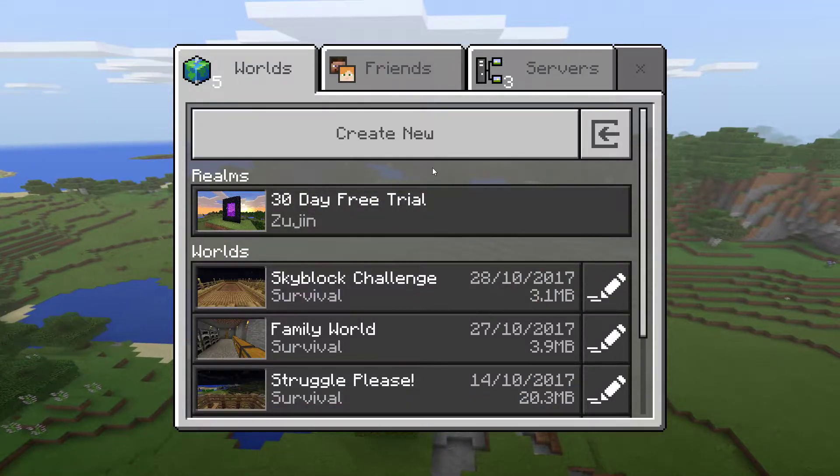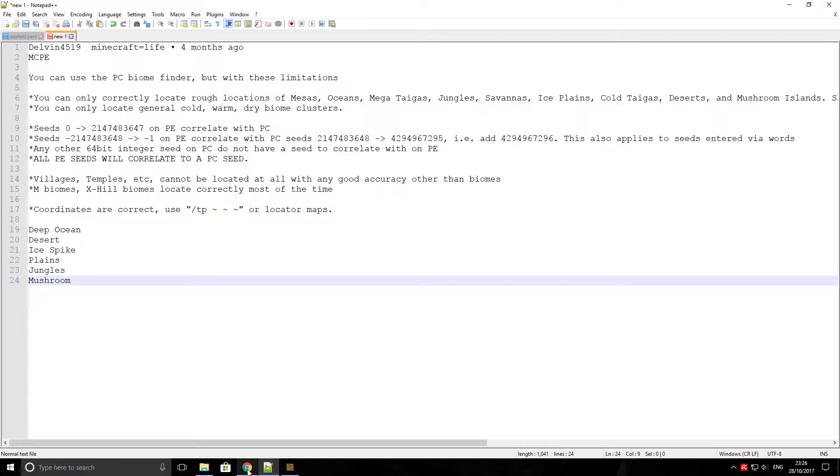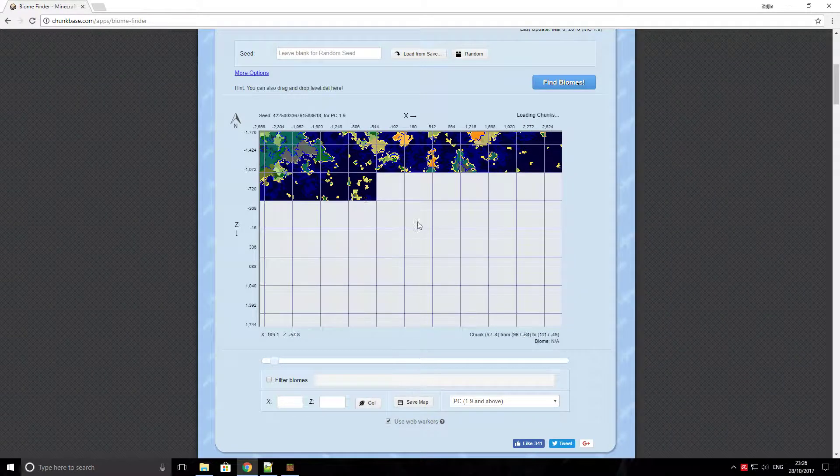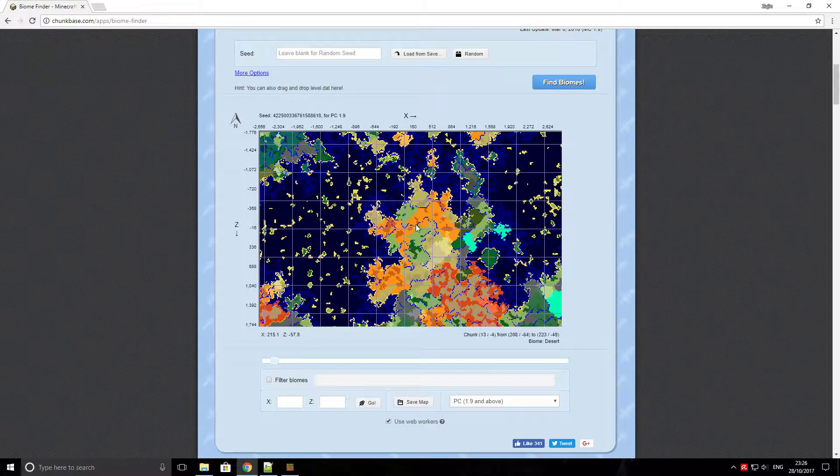Rather than just going in and creating a new world on a random seed, I'll go into Chunkbase finder first and scroll out to roughly 2,000 blocks. Basically, anything outside of 2,000 blocks, you're not going to want to walk there every five minutes to get the thing you want. And anything under 2,000 blocks, you're unlikely to find that many biomes in that small space.